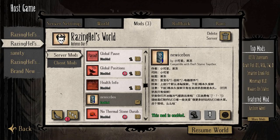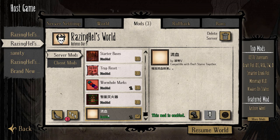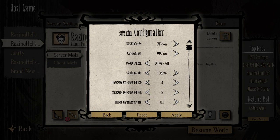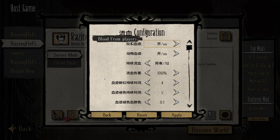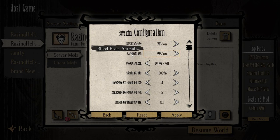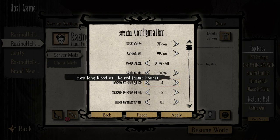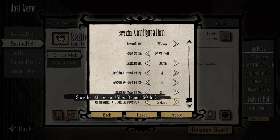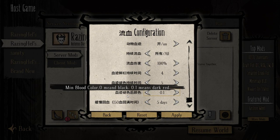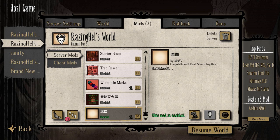The next mod we're going to look at is called New Icebox — it simply adds a new icebox to the game. That does remind me: going back to the bleeding mod, there are actually quite a few options you can configure. Even though they're written in Chinese, the tooltips are in English. Options include blood from players, blood from animals, who actually bleeds, max bleeding at 100, how long blood will be red, how long blood will fade to dark color, blood color, and slow health regen where 150 health points regenerate within five days.